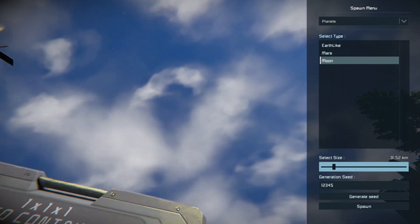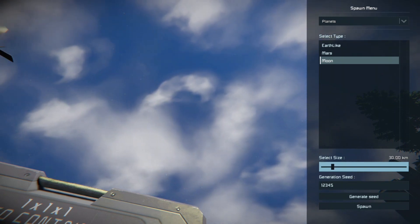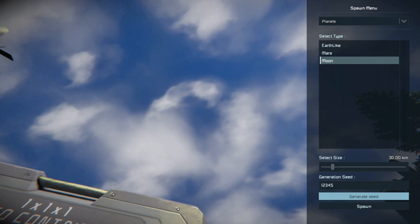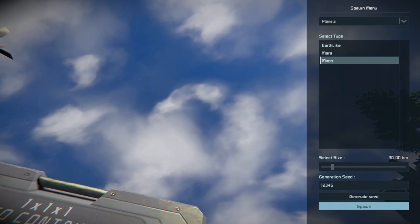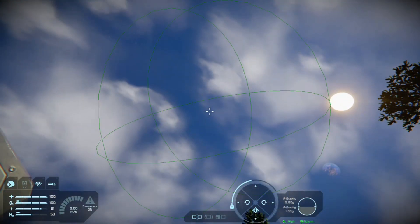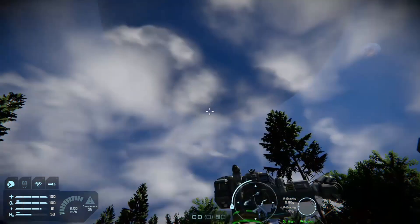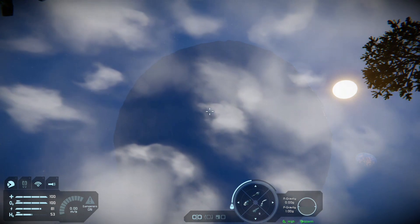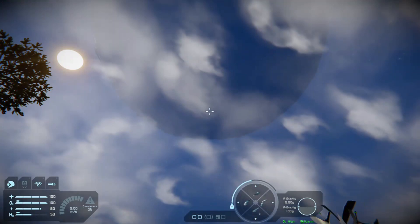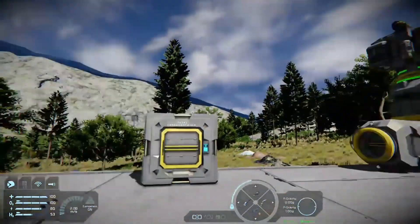You can set the generation speed — just leave it as is. Then press spawn and a placement circle comes up. Press right trigger and boom — now you've got a giant moon in the sky. It's almost covering the sun. That's how you spawn planets in.